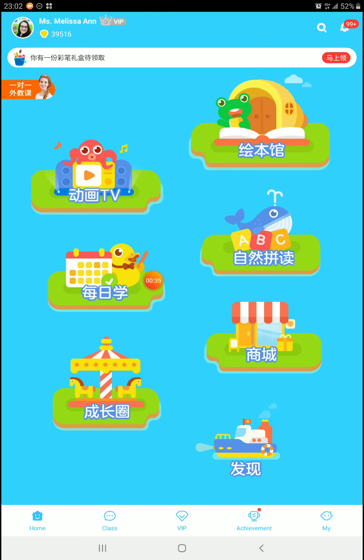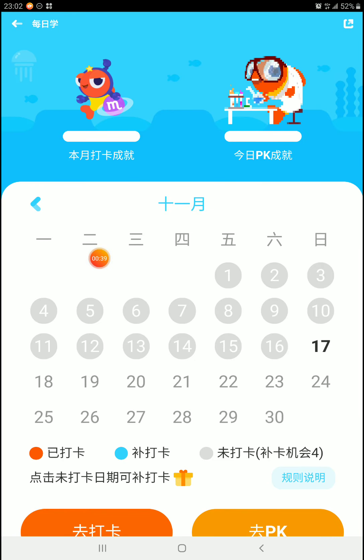We're going to jump right over here to the Duck Island. The Duck Island is your daily check-in. So this is a calendar and it shows you when you've checked in and when you haven't.